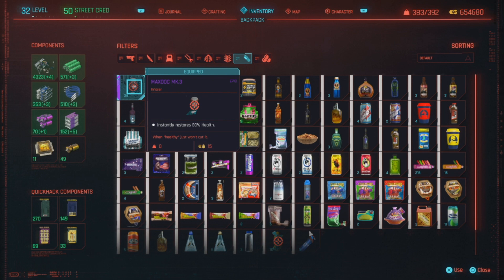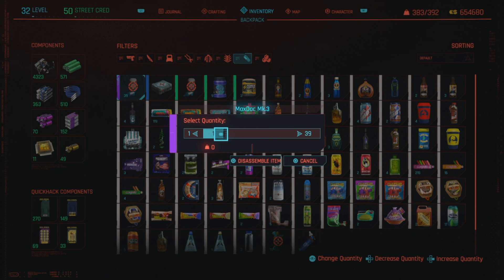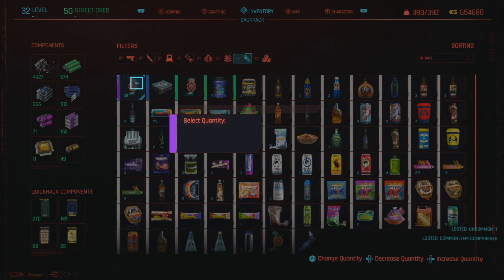You shouldn't be able to disassemble it, but if you hold the disassemble button it'll pop up anyway. This is where they'll probably fix it, because you're not supposed to be able to do this. What happens is when you disassemble this - only disassemble one - if you only disassemble one out of the stack, it'll give you the crafting experience as if you had disassembled all of them.